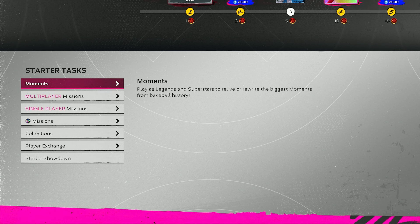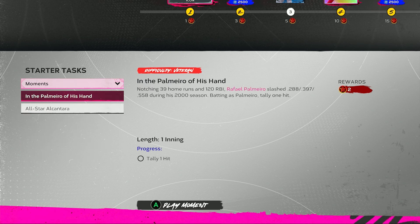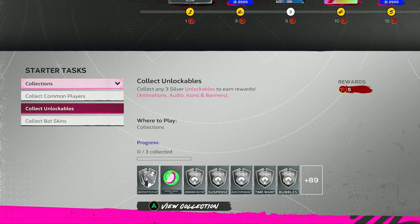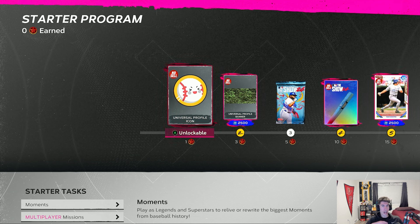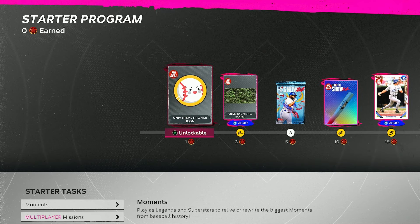This is going to be pretty easy to do. You'll notice with a lot of the programs they have this year, including Team Affinity, you don't have to complete everything — they have a lot for you to choose from. They've got some moments, multiplayer missions, single player missions, parallel XP missions, a few collections, exchanges, and a starter showdown. You can really choose how you want to play and progress through the programs in MLB 24, and I think that's a very good thing rather than being forced to do something.